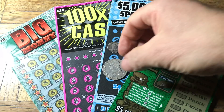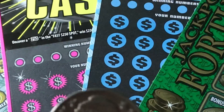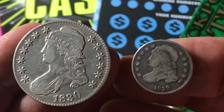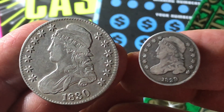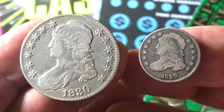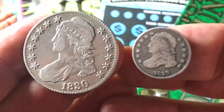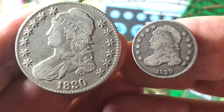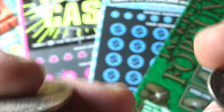Being shown but not being used are our Cap Bust series coins. We have a half dollar and a dime. You can see the half dollar is in pretty nice detail, pretty good condition. It's $18.30 and is 188 years old, and we have a $18.29 Cap Bust dime — 189 years old. Pretty old coins.